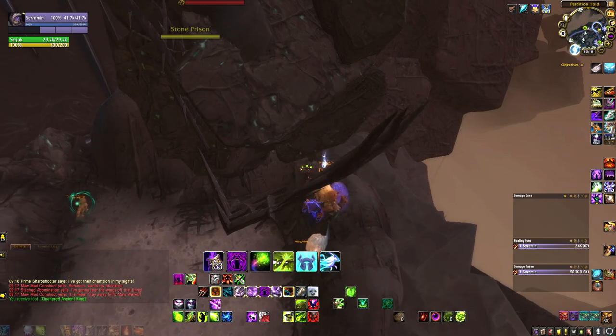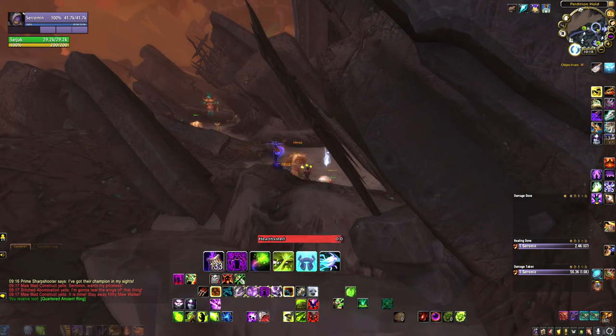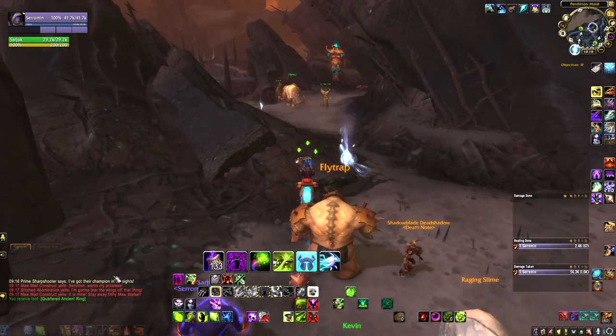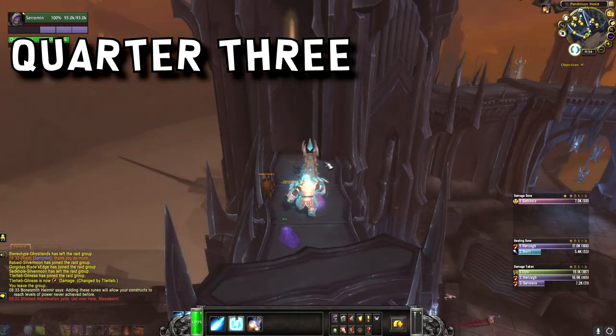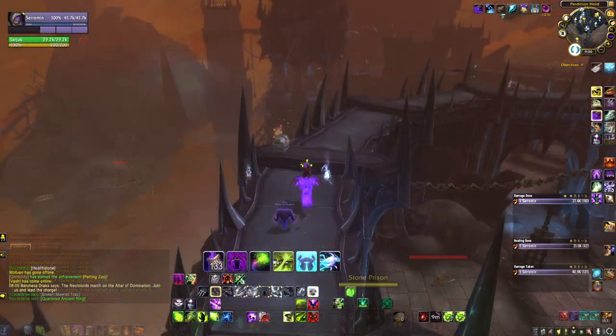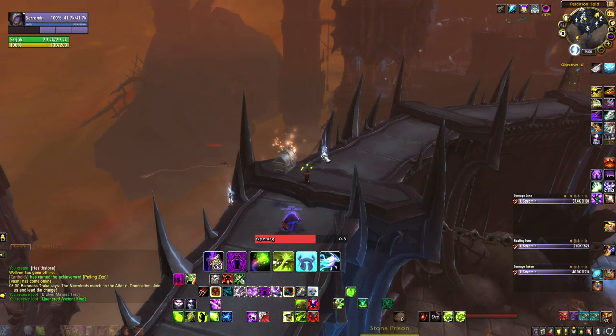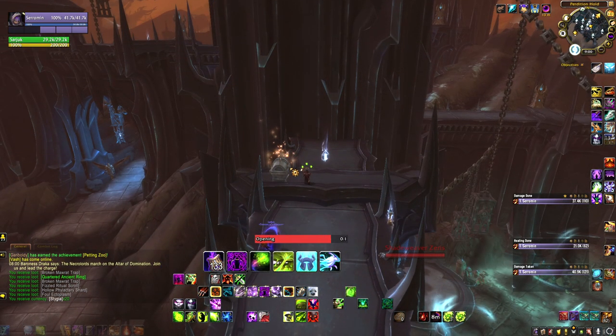Worth noting that these rings are not up all the time — they're only actually here for one or two minutes, after which they will despawn and move to a different location. The third will be a quest reward from the quest 'Clearing the Walls'. To get this quest you must loot a defense map from a Moorsong Cache, which are typically on the walls around Perdition Hold. You will need to use the grapple hooks to access these.